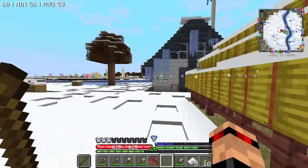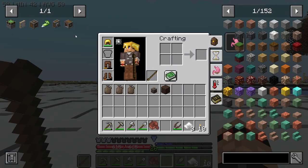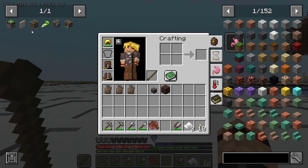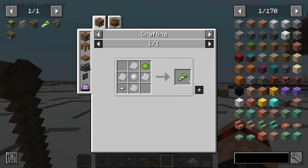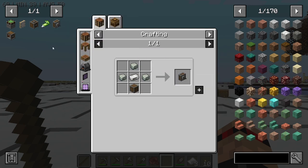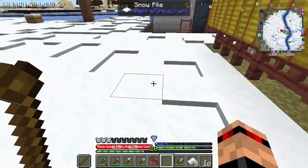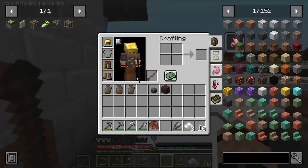That is my plan — I'm planning to use the Create drills, and I believe this is all I need. This one requires iron plates, this one requires just regular iron, so I need at least nine to get all the drills I want — three by three.